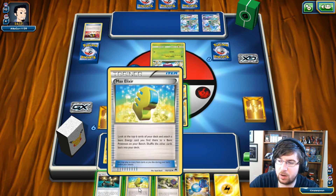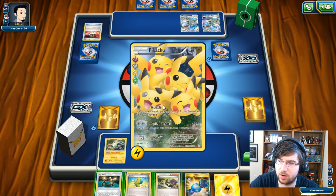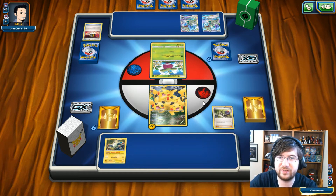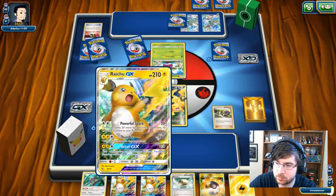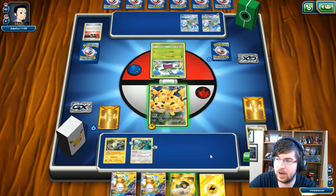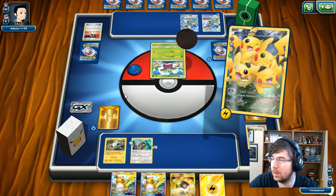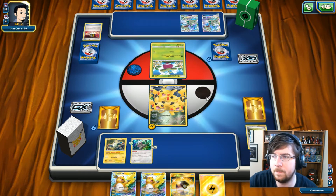I'm going to try and Max Elixir onto this. Let's use N first. The Steenie is now gone, which is great. I got my Raichu. We can just drop the Oranguru down, put the Float Stone down, and pass my turn. I can go for a Nuzzle — it does fail. My opponent could have easily evolved anyway, so I'm not too disappointed.